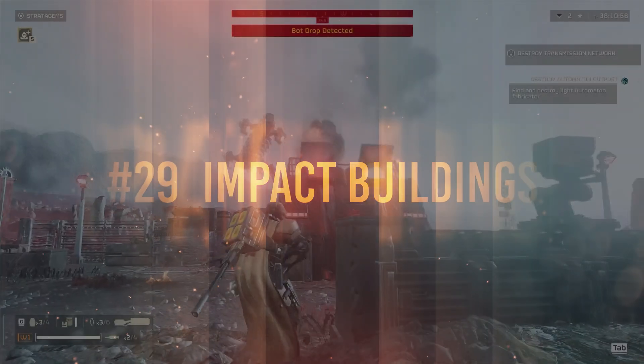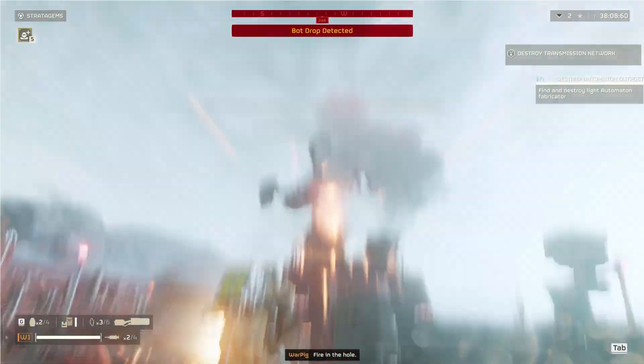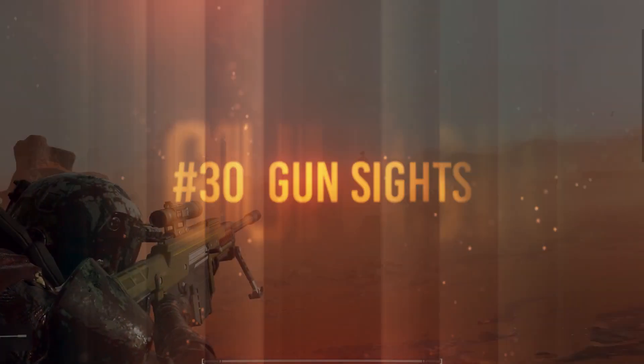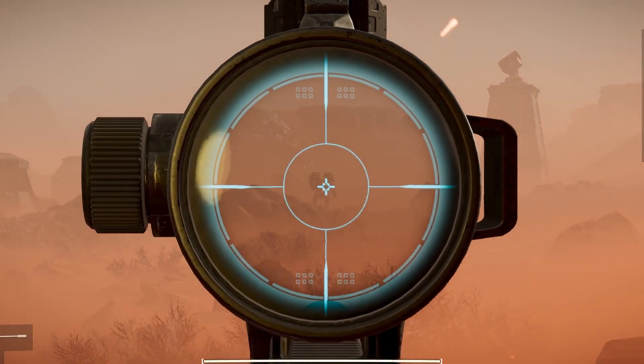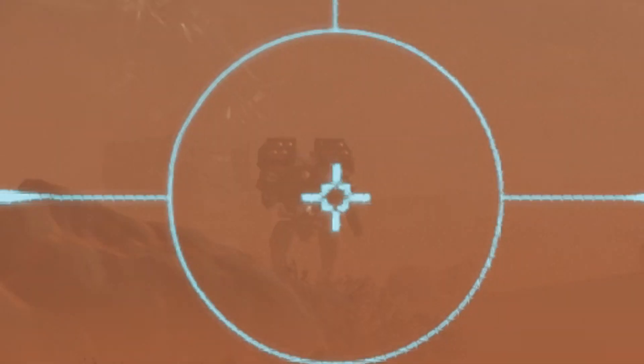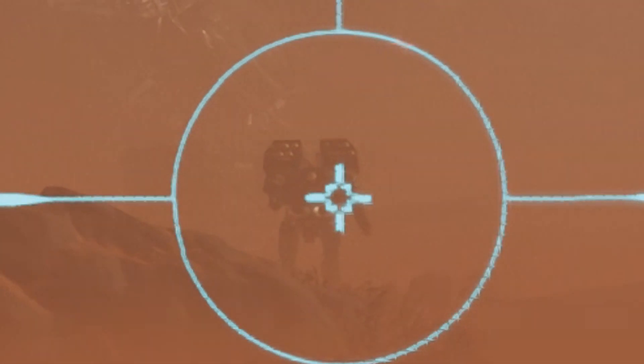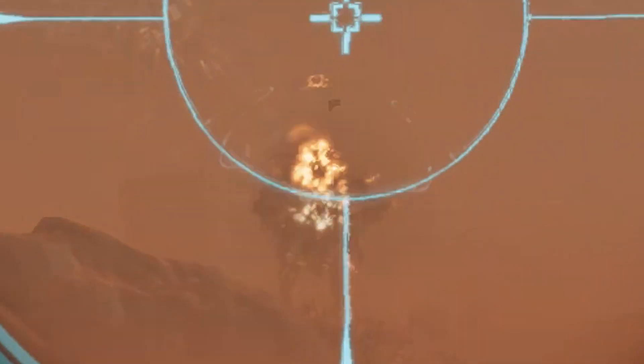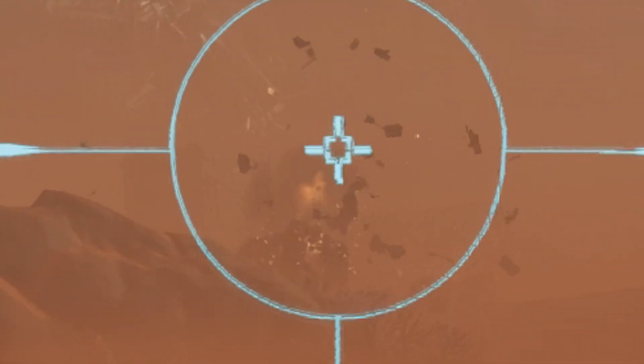Number 29: you can use impact grenades to destroy bot facilities. Number 30: not all guns are sighted at zero. For instance, one gun you actually have to aim to the top left of your scope, while other guns you have to aim a little bit below. It really just depends on the gun you are using — not all guns are created equal.